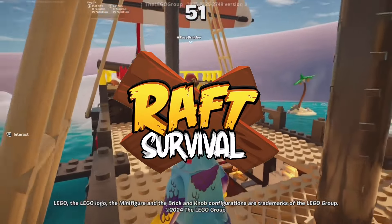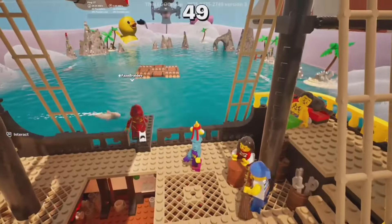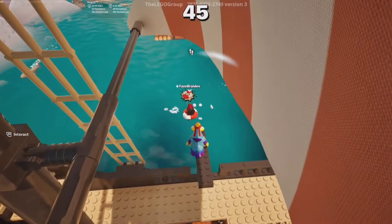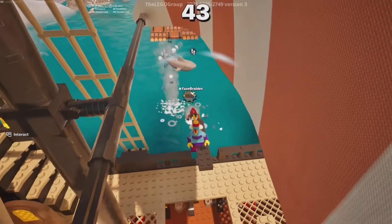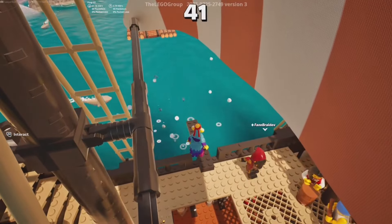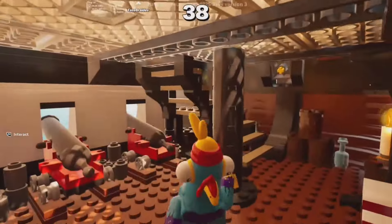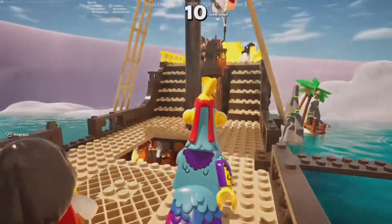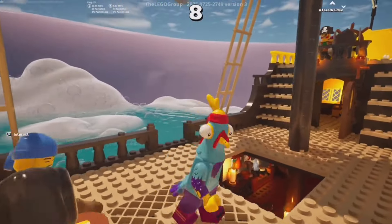So first up in Raft Survival we are starting off on this pirate ship. We got a timer for 50 seconds, we got Brative in here, and there's a shark in there just swimming around. The shark's about to eat him — that's crazy! Here's the pirate ship, looks pretty cool. There's some pirates on here, but we're just gonna wait for this timer to go down and see what happens.